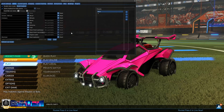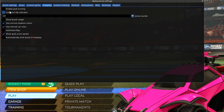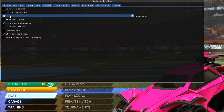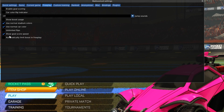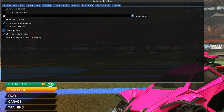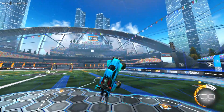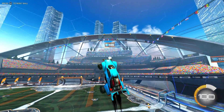Moving on to the Free Play tab - there are a few things I changed from the default. I have 'Use Normal Stadium Colors,' 'Use Normal Car Color,' and 'Show Goal Speed' enabled. These two settings make the stadium and my car display with their actual colors without being whited out like they usually are.